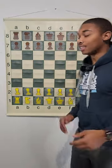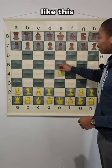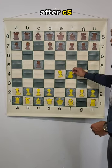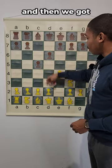Let me show you this chess trap against the Sicilian defense, and this is for the white pieces. It starts off like this: e4, c5 — that initiates the Sicilian defense. After c5, knight to f3, d6, and then we get the move d4.